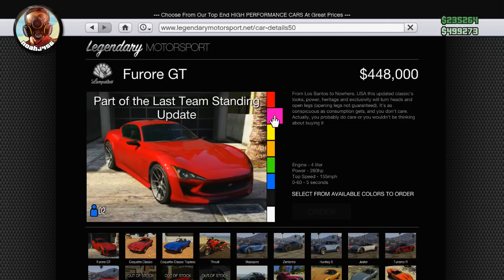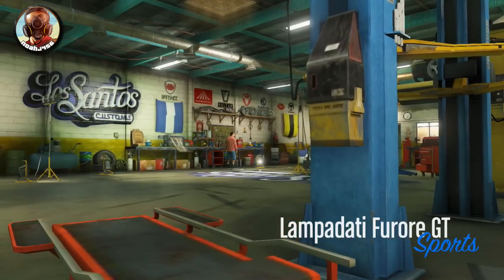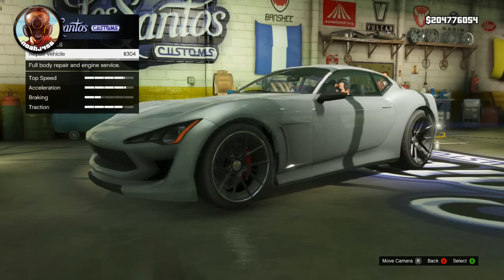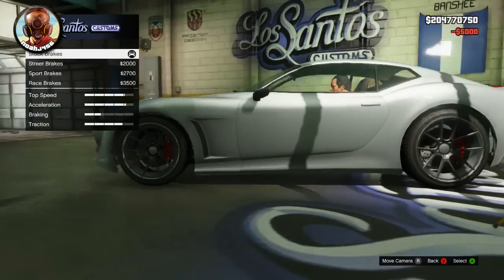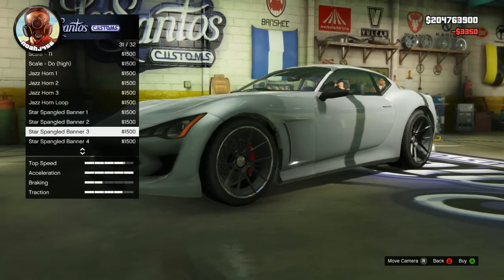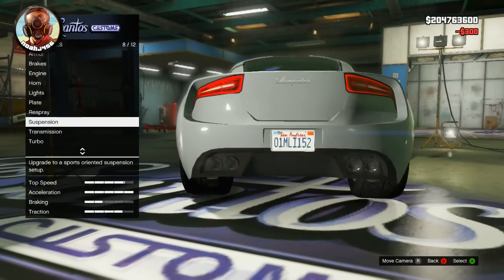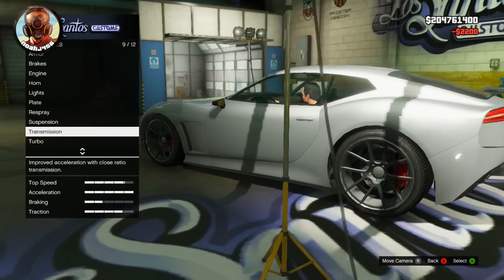Let's cut back over to single player and go inside the garage. Here's what it looks like — it's a GT sports car, not a supercar. We're going to put armor on 100%, street brakes, engine level 4, horn — there are no new horns in this update unfortunately. Xenon lights, and for suspension you can lower it down to competition, which looks pretty nice.